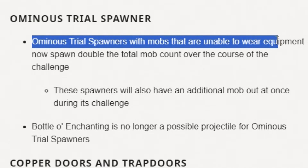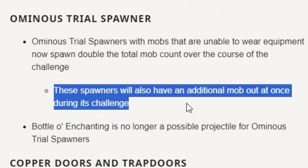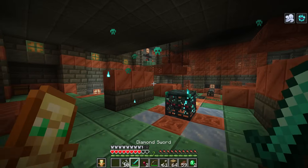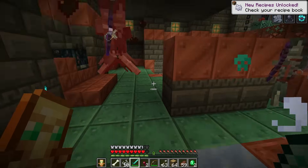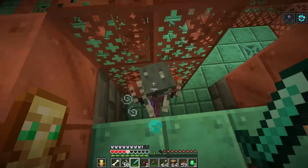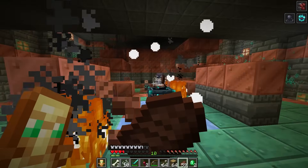Ominous trial spawners with mobs that are unable to wear equipment now spawn double the total mob count over the course of the challenge, with an additional mob out at once while the challenge is ongoing. Also, no more bottle of enchanting. I love that the ominous effect actually lasts a long time - an hour and 15 minutes, long enough to actually do a couple of laps through this structure. We were testing it on stream a couple of weeks ago and it was really fun, but you would lose the ominous effect really, really quick.